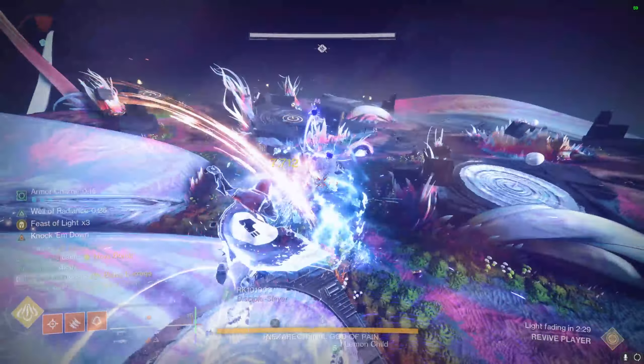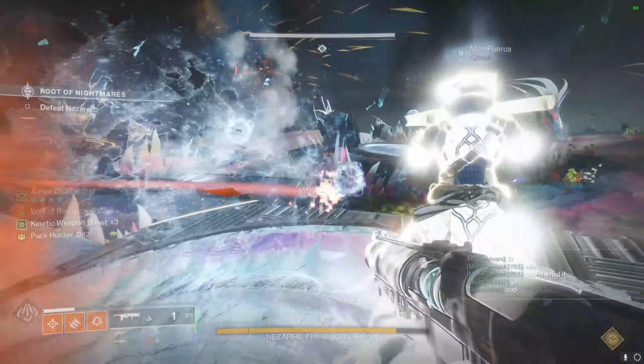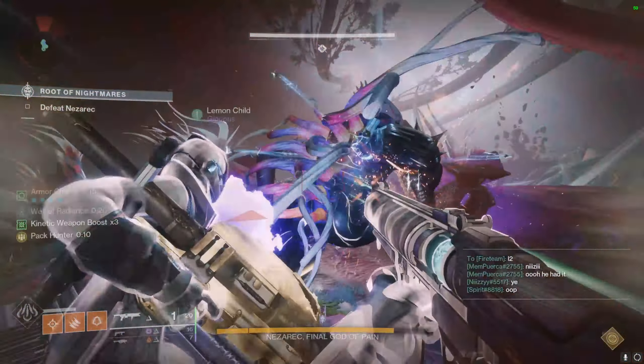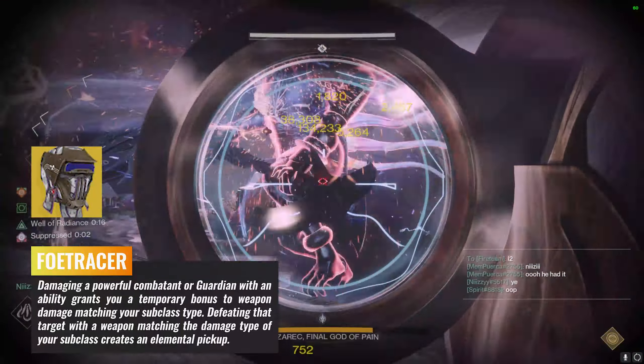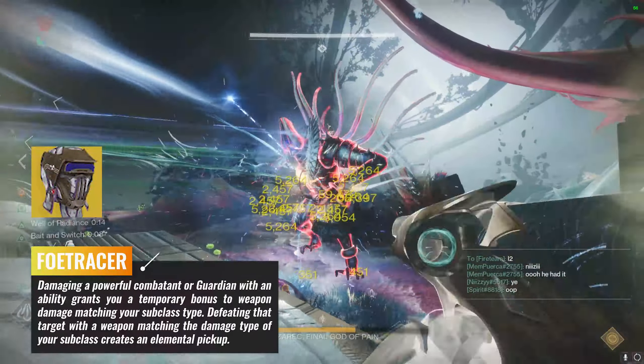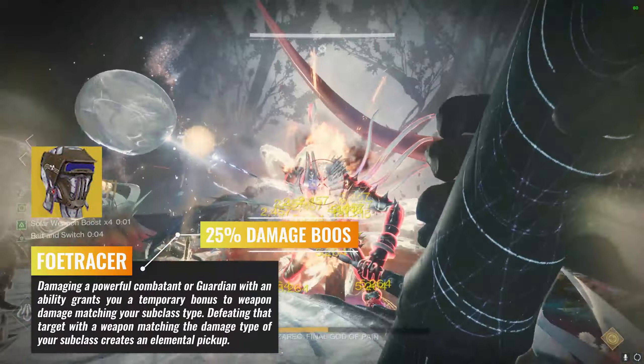Foe Tracer just got a complete rework from the ground up. Whereas before all it would do is mark low health targets and grant a damage boost towards those low health targets, now it technically still marks, but in addition it will give you times 4 surges — or in other words, a 25% damage buff for weapons matching your subclass.